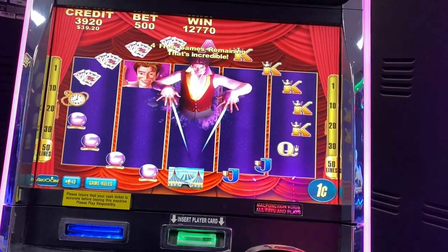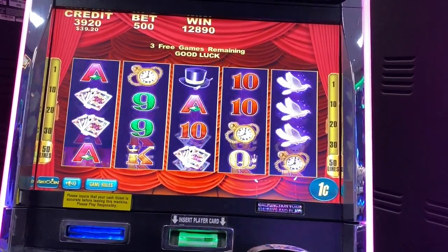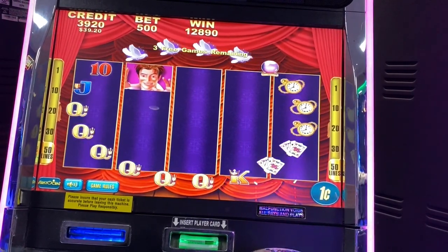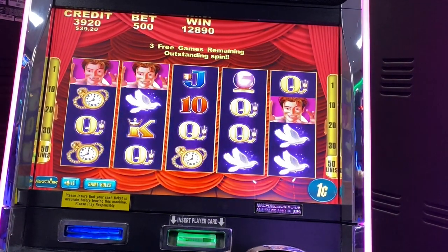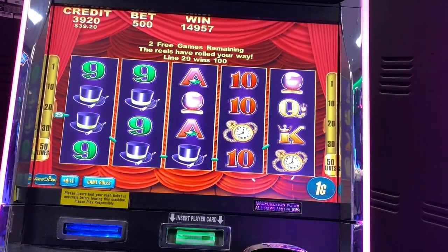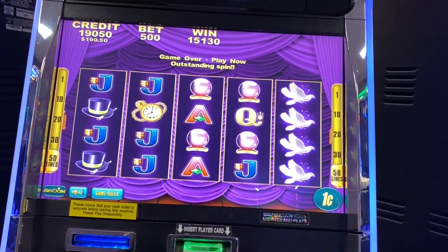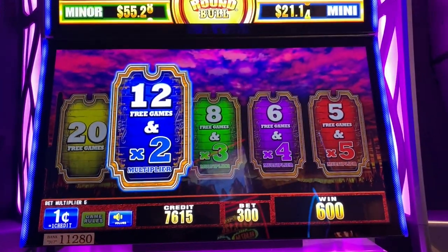Oh, lame. They're the queens. All right, that's fun — 150 bucks. Nice! All righty, here we go. Let's do the 12 spins, this is on Wheels Go Round.